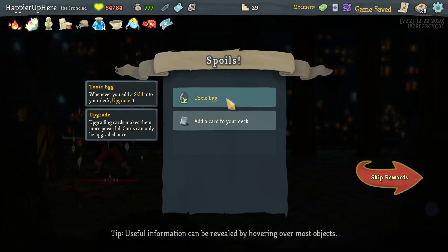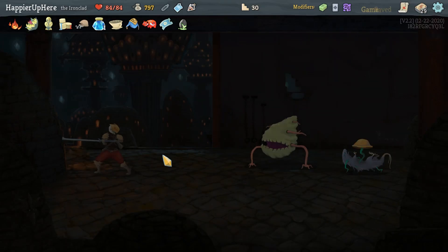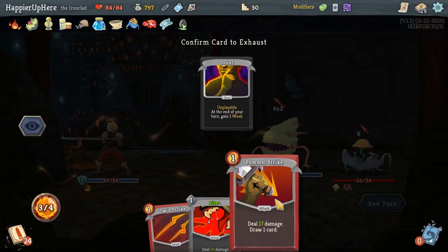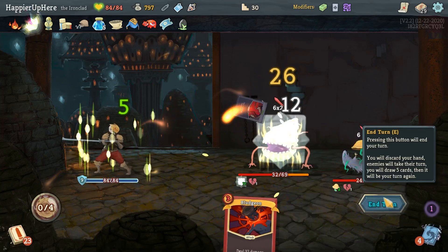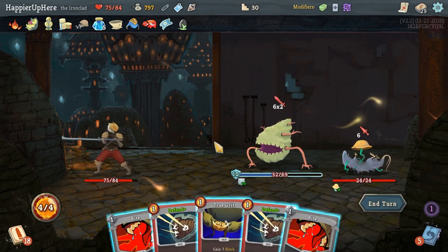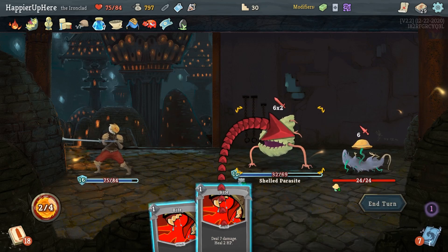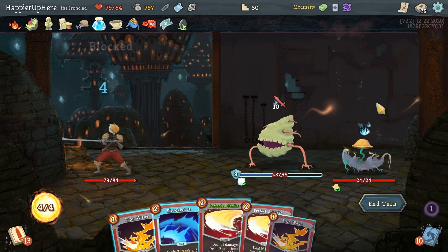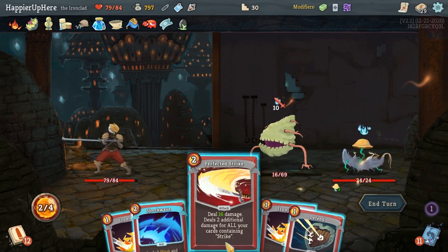Got Toxic Egg — when you add a skill to your deck, upgrade it. Also an upgraded Armaments offered. I'll take it — if it's upgraded already, why not? Trigger the Doubt, then Pummel Strike. Twin Strike and a regular Bite. 18 incoming — Defend, Defend, then double Bite. 10 incoming — Perfected Strike is enough to kill.